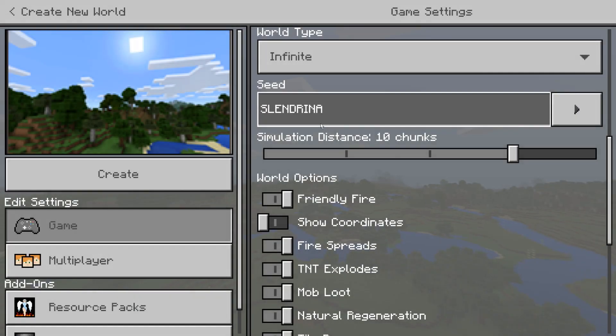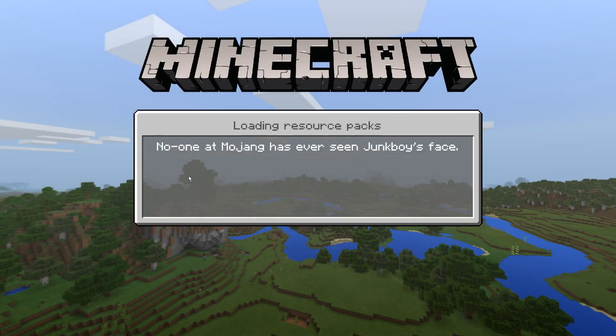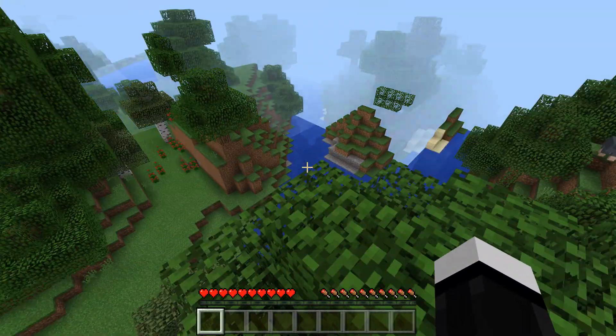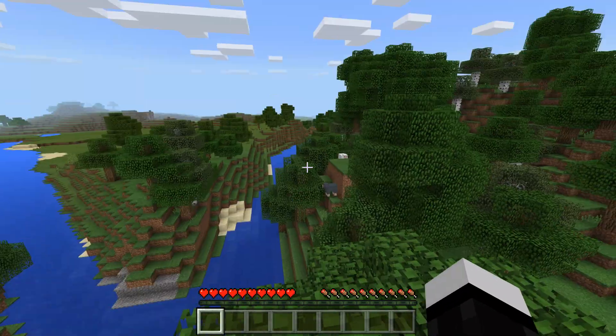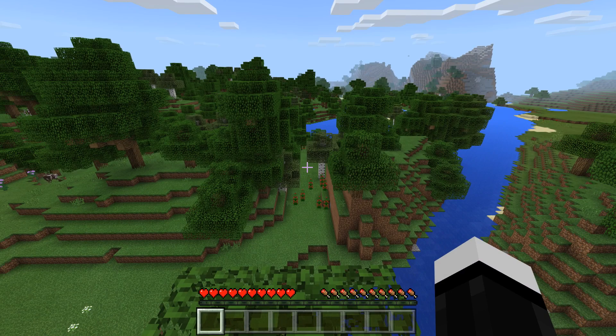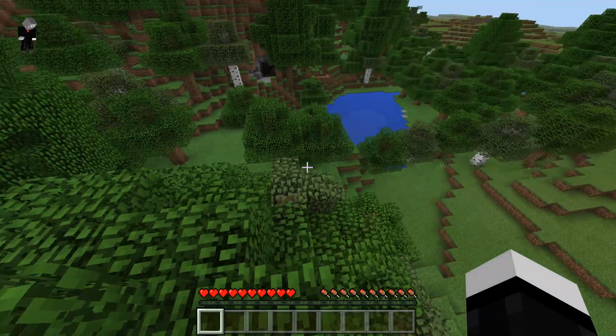Today's seed is Slendrina. We're going to go ahead and create this without any hesitation — we're going to be in creative mode for this one. Slendrina is pretty much like the female version of Slenderman. We spawn near a forest with two random sheep, but there's something different about this world: I have experimental gameplay on because I wanted to experiment with a creepy world.